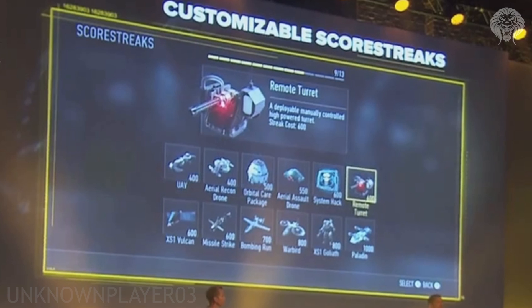Every streak can now be massively customized to your liking using things called modules. I played the game and got lots of screenshots of all the modules in all the streaks of the build so far. In the current build there are three customization modules per streak — the turret has four for some reason. But in the final game we can actually expect anywhere from five to eight customization modules for each streak, and I've got screenshots of those as well from the stream.